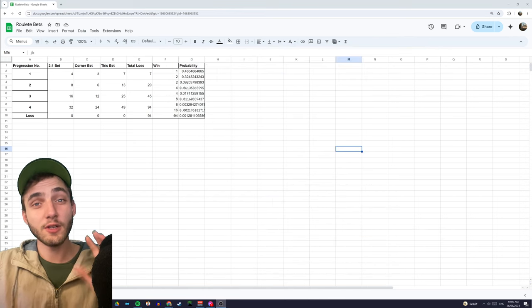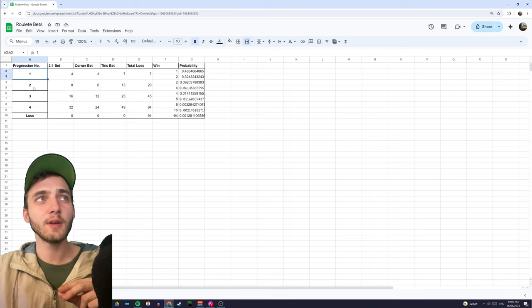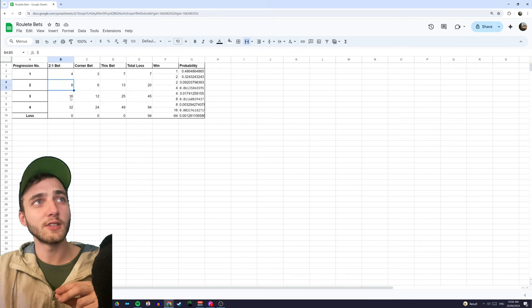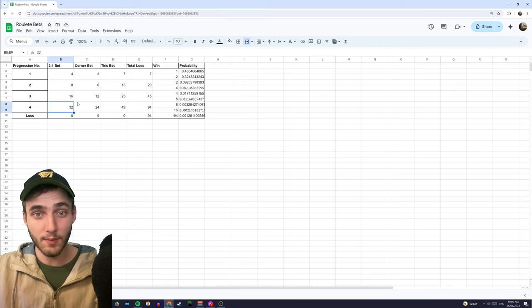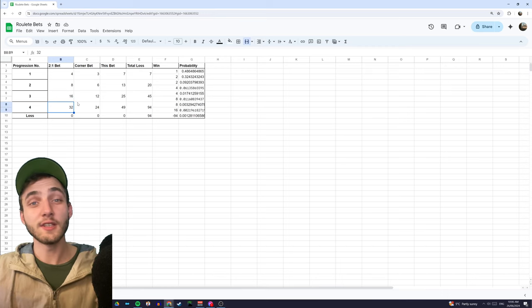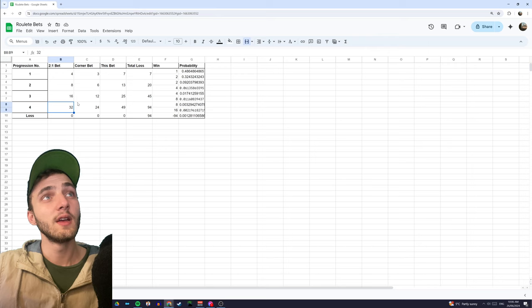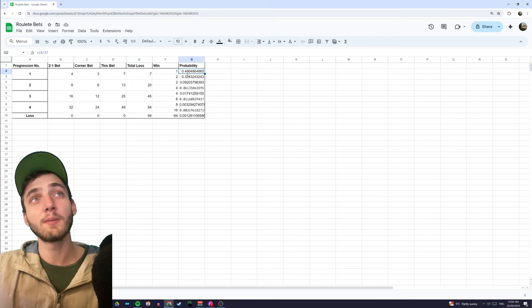Before we get into the strategy, I want to show you a little bit of the maths behind it, because I think it'll help you understand just a little bit better. Basically, you can see each progression here, and you can see the bets that we put. As we go down our progressions, the bets are doubling each time, which is what you would expect of a typical Martingale. When we do win, we have a 48.6% probability of winning one unit and a 32.4% probability of winning two units.